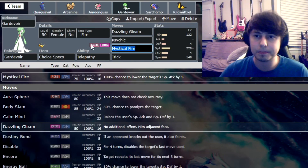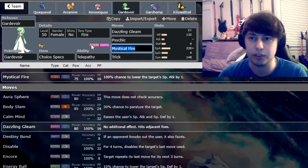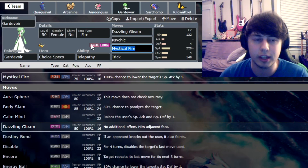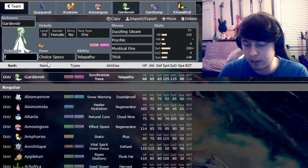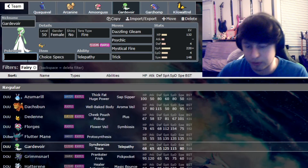I've got Telepathy Gardevoir. I was testing Sylveon initially, but then I thought I wanted something that can dodge a Flying attack — or rather dodge Earthquake. I was like, is there a Fairy-Flying type in this game? Let's find out. Flying type — there are none, as you can see. It's only Flabébé line, Togetic, and Togekiss.